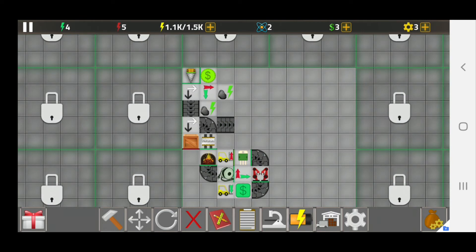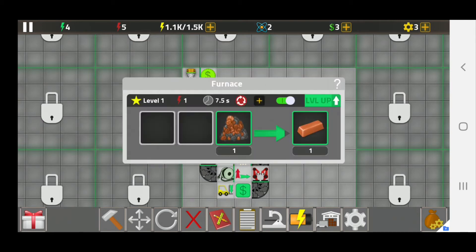Now for this factory to be efficient, it should run about two to three hours and it should generate a lot of profit in the meantime. But I don't have that much time, so I am going to just show you how to make it automated and then just leave it over the night.